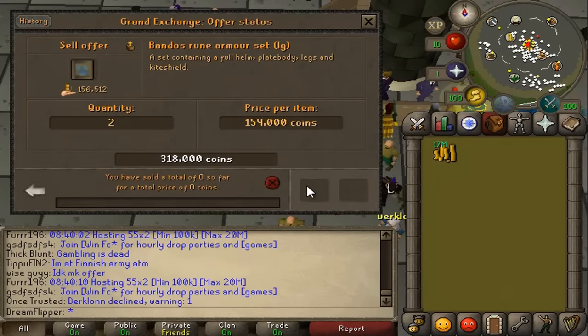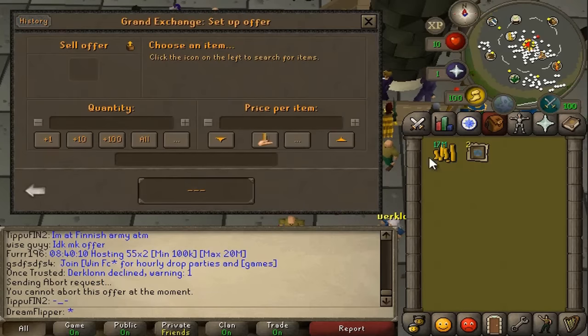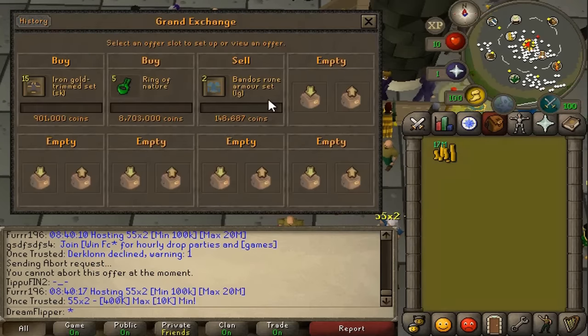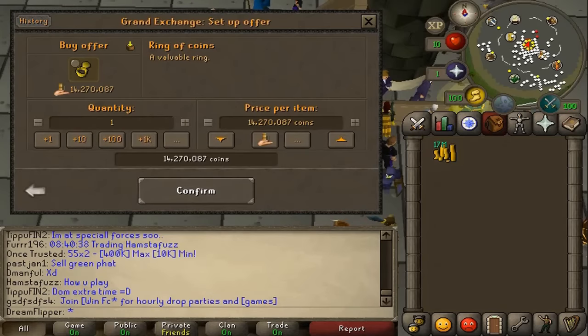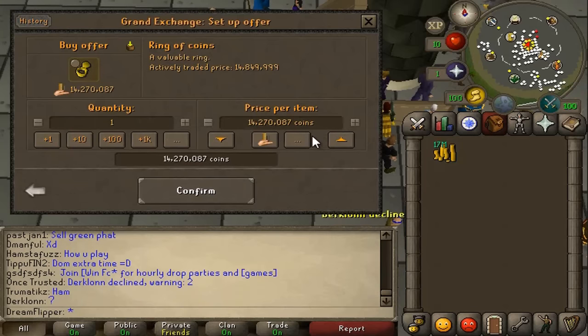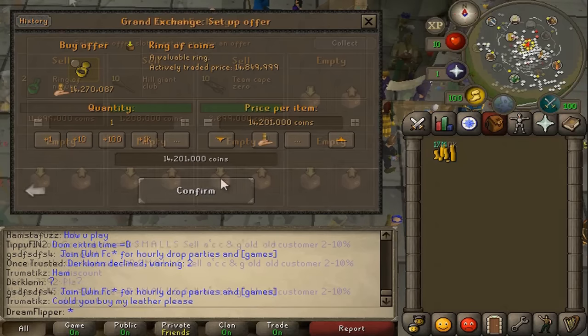We're going to pull out the Bandos Armor Sets and possibly just insta-sell them because they didn't really work at all. We might also put an offer in for the Ring of Coins, though this item never seems to have as good a margin as the Ring of Nature. We'll come back when hopefully these have sold.